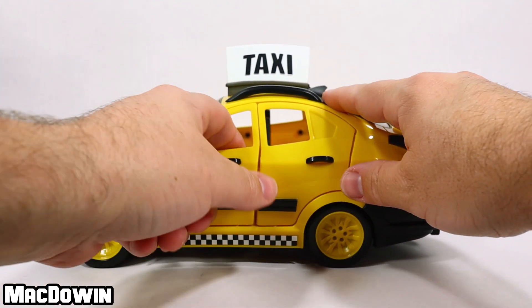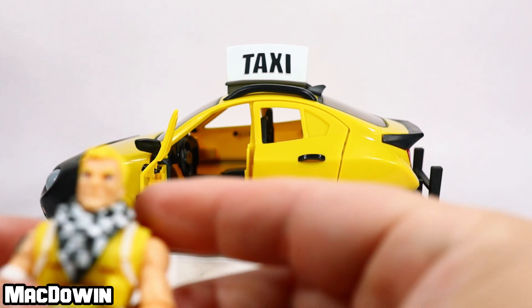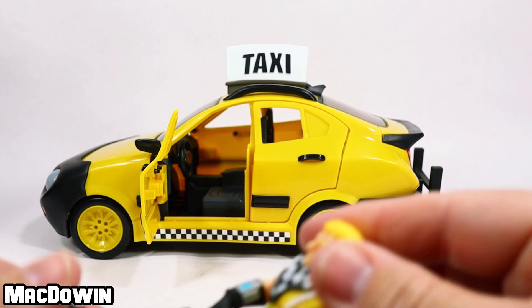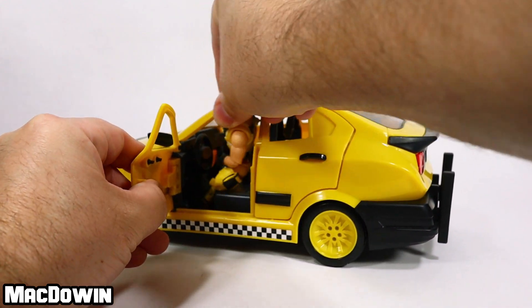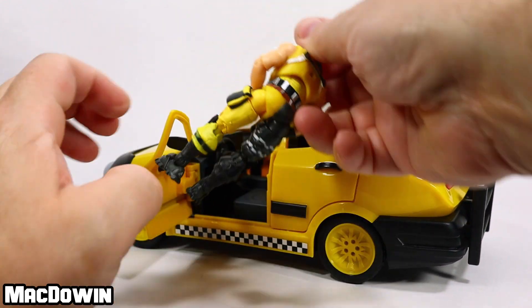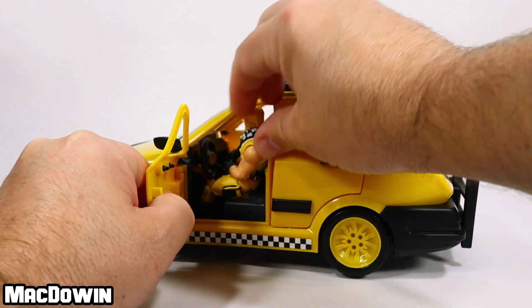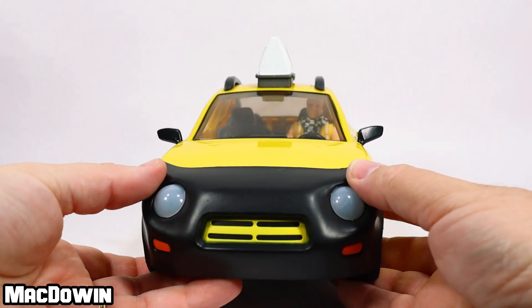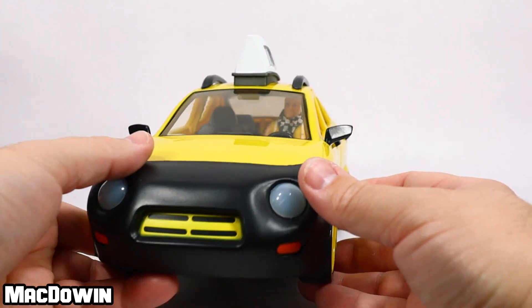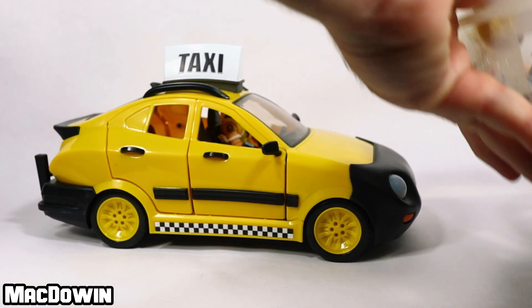Let's try a couple of figures in here. Cabbie came with the set — one thing that bugged me a little with the Whiplash was that X-Lord had a coat and getting him into the vehicle was difficult. With Cabbie here, okay there we go — boom, Cabbie's in there driving his taxi.